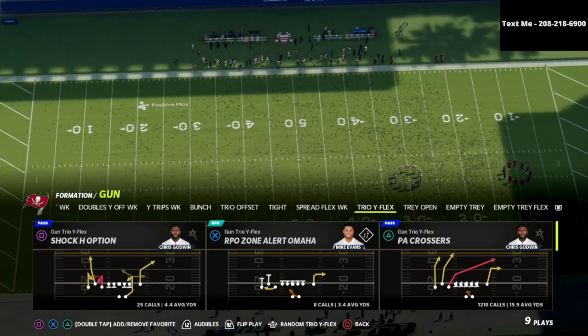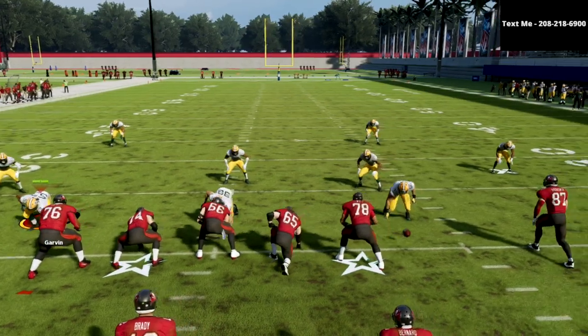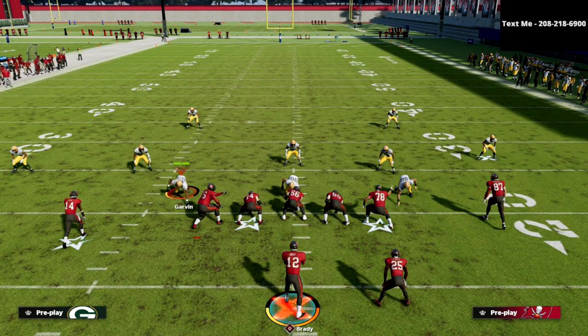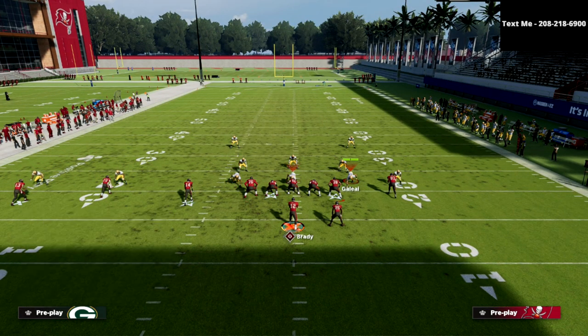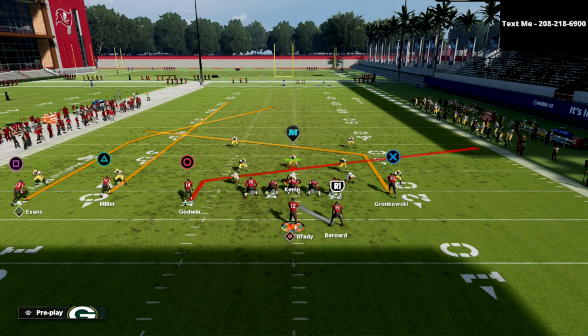First we're going to show you how to bomb cover two out of this — it's actually really simple. You want to make sure you run this with your trips, your three wide receivers, to the wide side of the field. If you're on the left hash just flip the play. If you're on the right hash this is the best possible place to run this concept. Against cover two coverage we're going to streak the triangle receiver, slant the slot on the left side, and post the tight end.